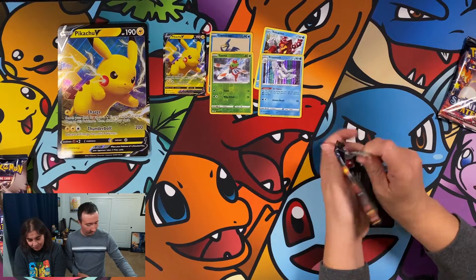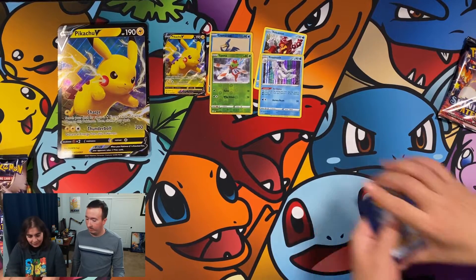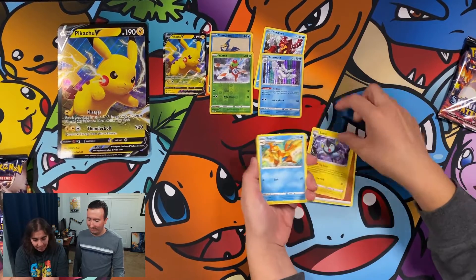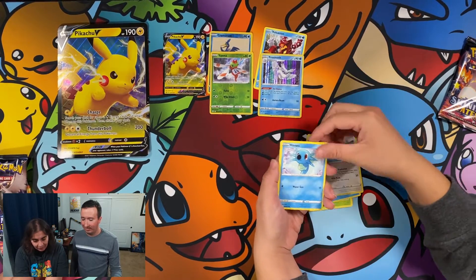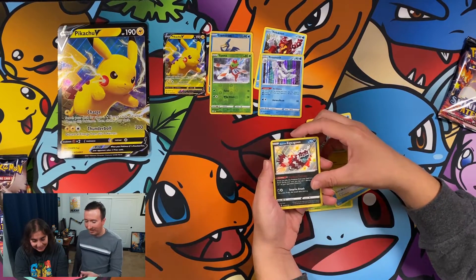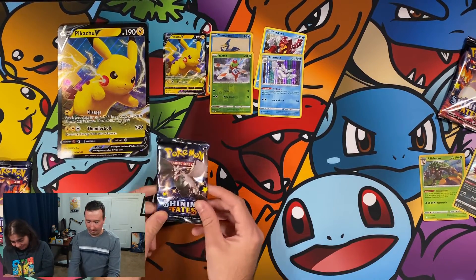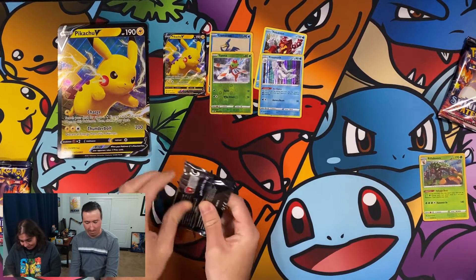Here's one of my two Charizard booster packs, we'll see what we get. Fighting energy, Luxio, Flossy, Dartrix, Chewtle, Eevee, Horsea, Cacnea — come on shiny baby shiny! Zigzagoon and... Rillaboom! A shiny! That's a shiny! Yes, I'll take that!